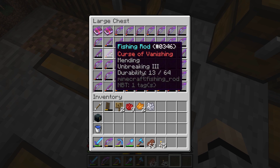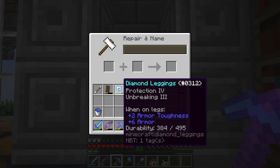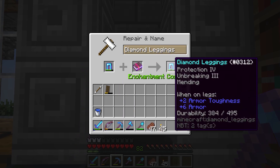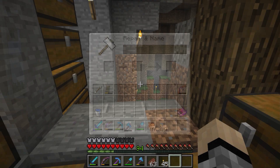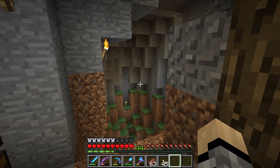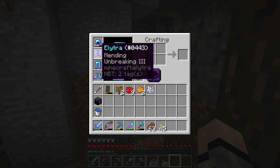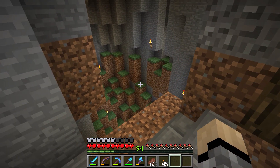I've already put mending on a few things: my elytra, a piece of armor, and my axe because I desperately needed it. Luckily I got a book that had both mending and unbreaking on the same book, and I put that on my elytra — which was super handy. Didn't have to use up a whole bunch of levels for that.